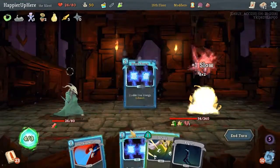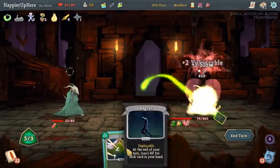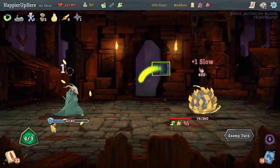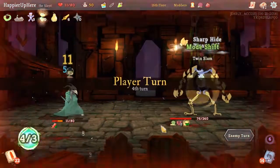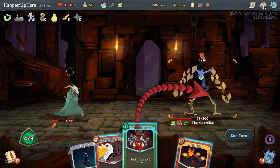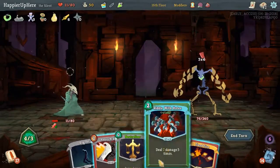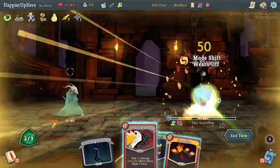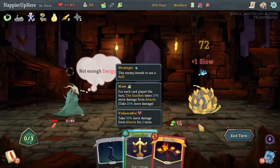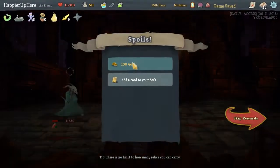Double energy, double energy again, draw a card, Crip, Defend — making all this strong energy somewhat useless. Here we'll do 50 damage followed by another 39 which kills. Sad that we weren't able to perfect. This boss is generally very difficult to perfect against.